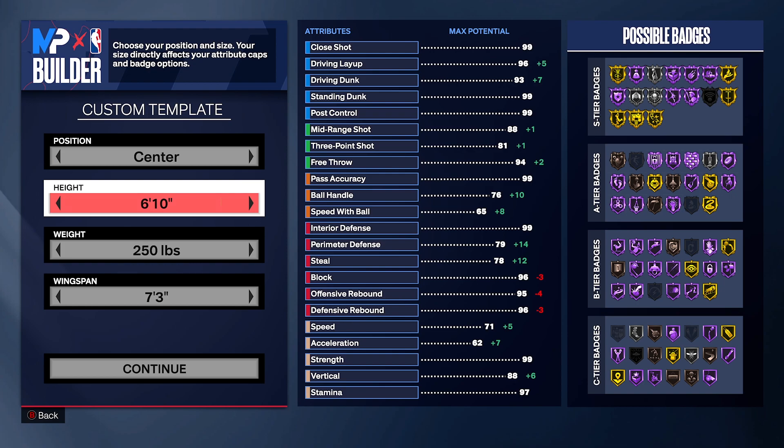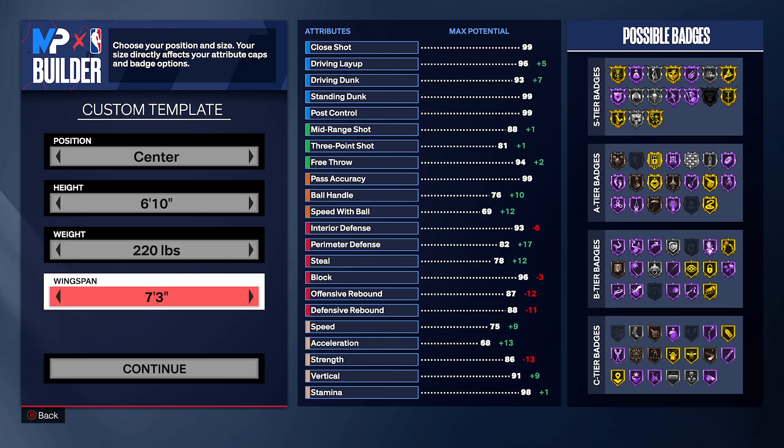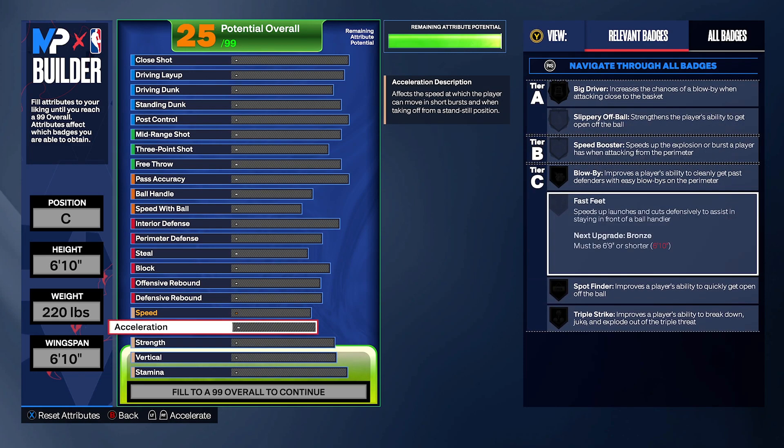Put the wingspan to the lowest. Weight is going to be 220 — not too low — because we need speed but don't want to decrease strength too much, since we're going to max out strength at 90. With the lowest wingspan, it gives you that 90 strength you need. Weight at 220 gives you good speed and acceleration. We're going to max out the acceleration, and as a popper you need acceleration for spot finder — it says it in the name.